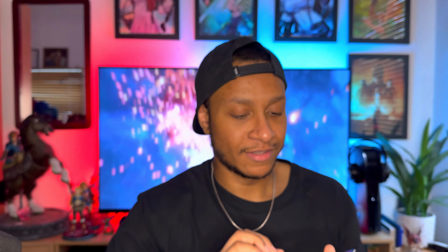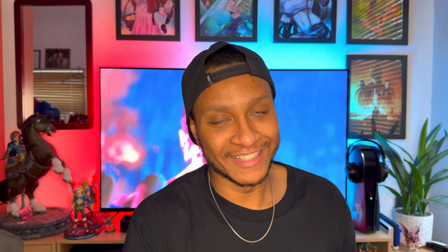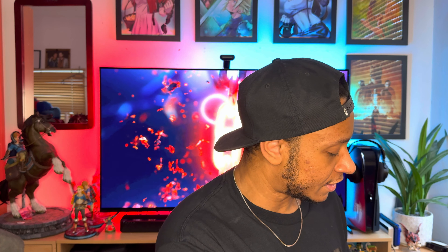We have Nina Williams from Ireland. Next is Jin Kazama — looks really really nice, from Japan as well. Then we have Lars Alexandersson from Sweden, that looks really cool. Next is Asuka Kazama from Japan as well. And last but not least we have Claudio Serafino from Italy. Those are all eight trading cards and I think they're really really nice.